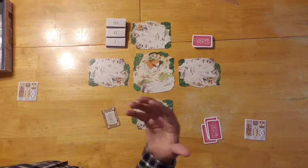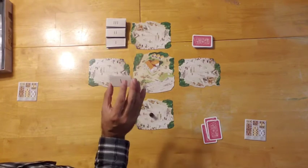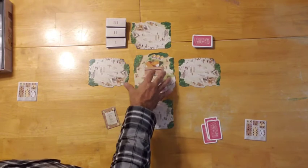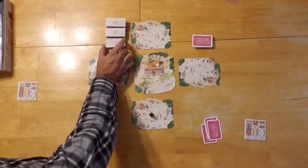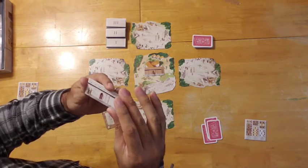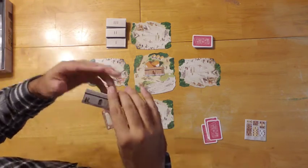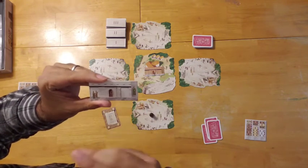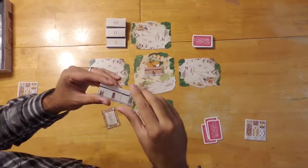If you choose the buying tile action, you draw the top tile from the current round and place the first one right here in the material supply — an area available for purchase by the active player. Then you draw the second tile as well. You count the number of windows and/or doors. Doors count as windows for scoring purposes. The tiles represent different levels of buildings you're constructing, ranging from one all the way up to five.